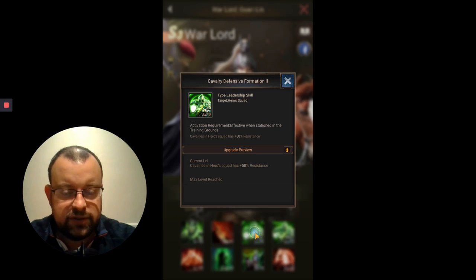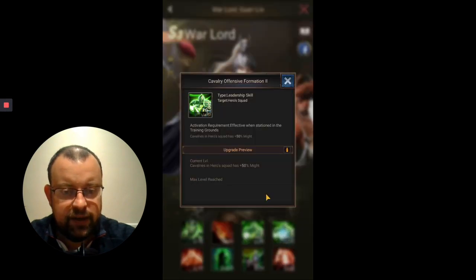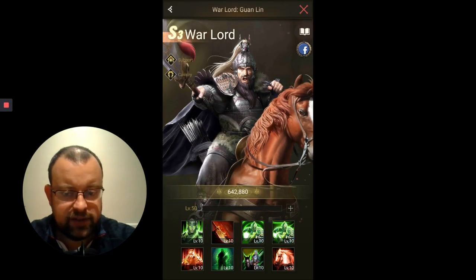Skills 3 and 4 are defensive and offensive formation. Skill 3 gives between 5% and 50% increase in resistance for the troops in your specific squad that Warlord is leading. Skill 4 is the offensive formation — up to 50%, between 5% and 50%, for the might of the troops in your hero squad that he's leading.